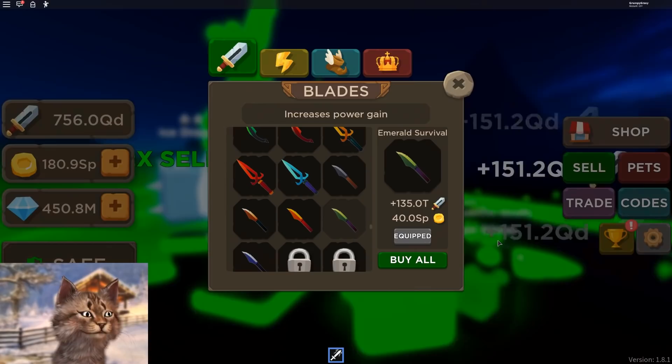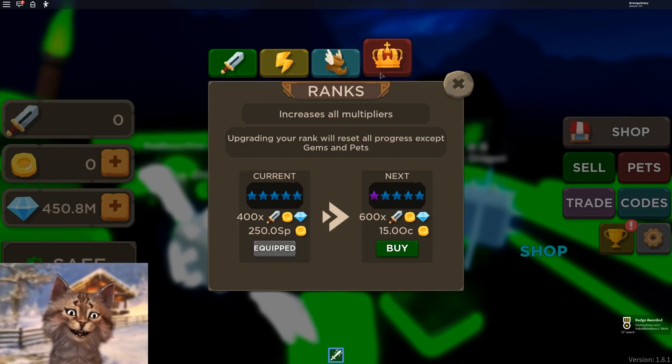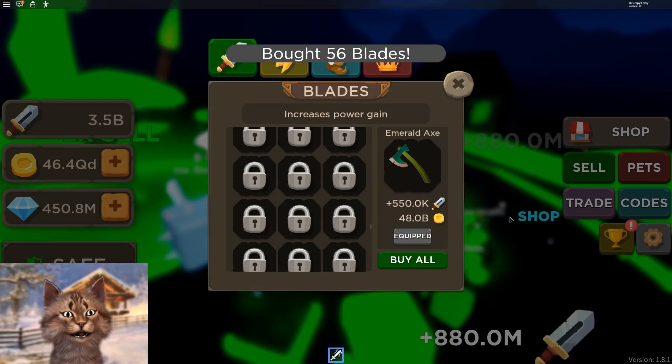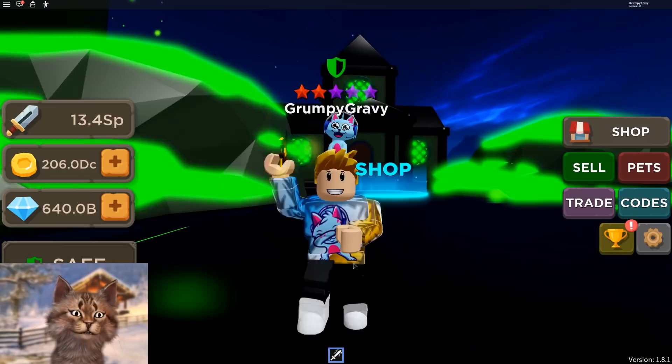We gotta at least be number four on the leaderboard. This should be enough right here — we can rebirth again. Boom, 400 times multiplier. Now I need 15 OC. So I think now is a good time to grind coins. I'm gonna grind a bunch of coins, get a whole lot of pets, and then rebirth. I think that's the best strategy right now — I will be right back.